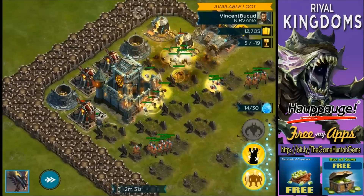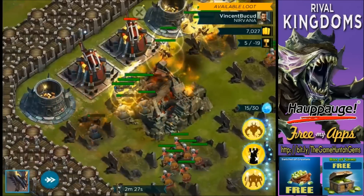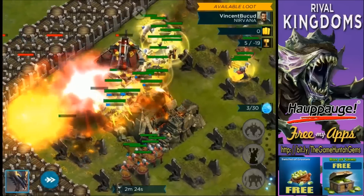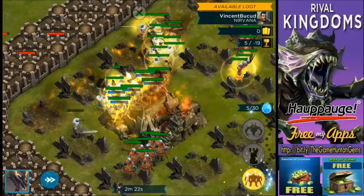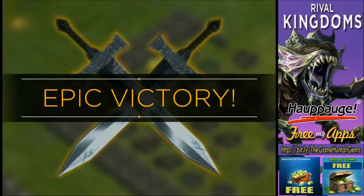Now that we're getting close to bringing down the stronghold, it's time to deploy the Lightning Elemental. Those units go in the front, and we can deploy more Lightning Elementals. Wow, look at that animation — crazy lightning! Are you guys ready for the next battle? Let's go!